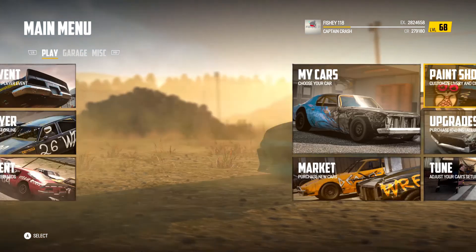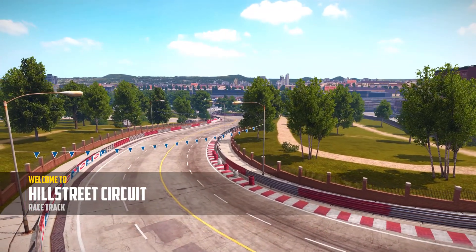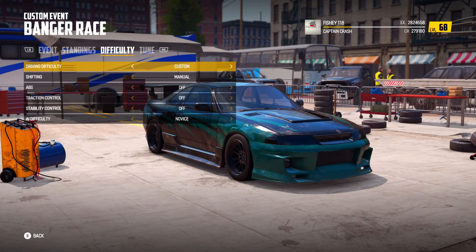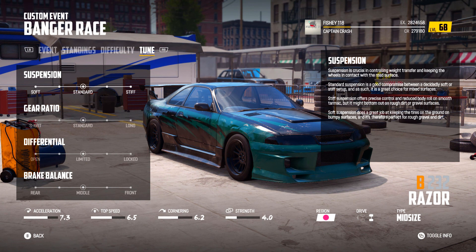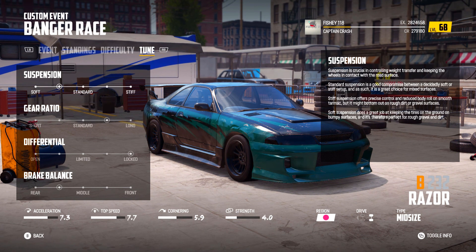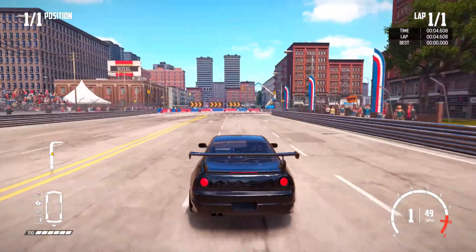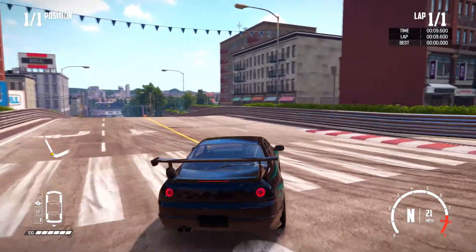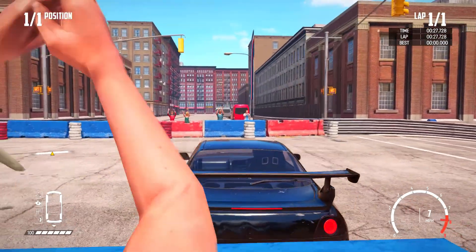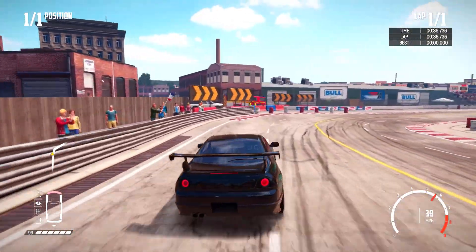Now that we've saved all that, let's hop into a match. Hill Street Circuit — I believe this is the new map they introduced. Just me for now, solo, to see what we can do with it. Going to lock the diff, adjust the gear ratio up a bit, and soften the suspension. She sounds nice! Getting sideways already — all right, now that we know how to play the game again, she's actually sliding!